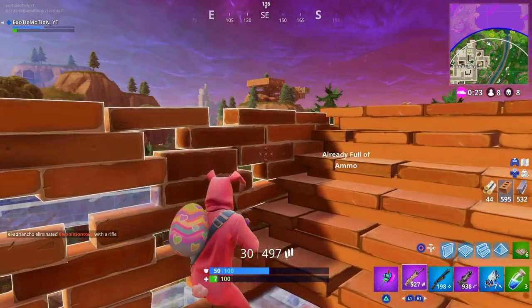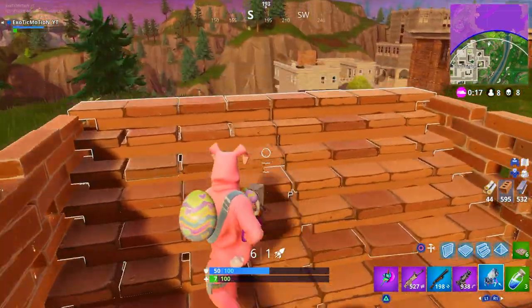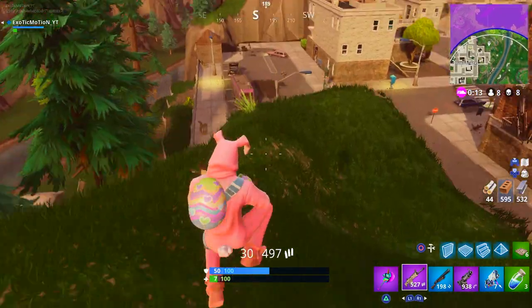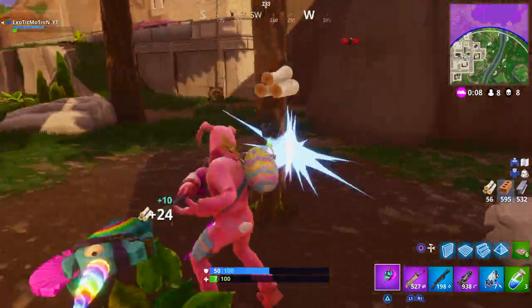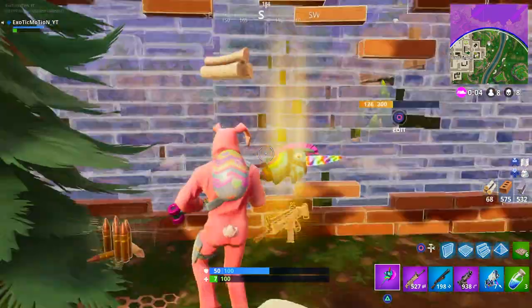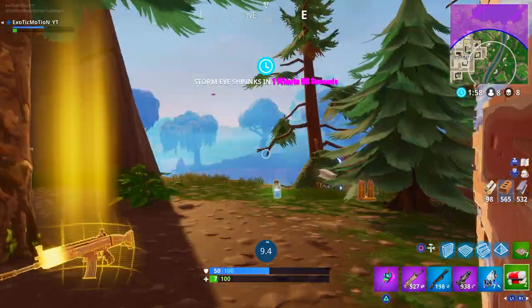We're going to take these little shields. There's a fat base over there — hopefully the circle's not over there. It's over there. It's over, we lost. But there was a supply drop over here somewhere — oh, there it is! We're going to hit this drop real quick. We need a medkit or a chug jug. Okay, legendary scar and a medkit — we'll take that. We're going to heal up and then we'll be good to go.